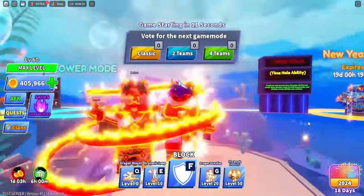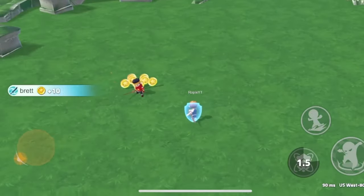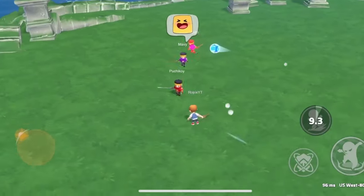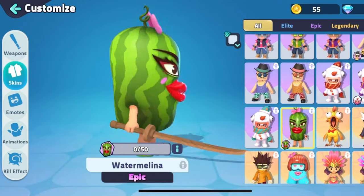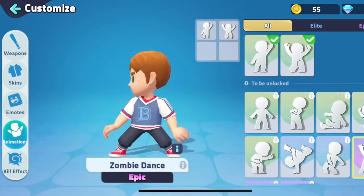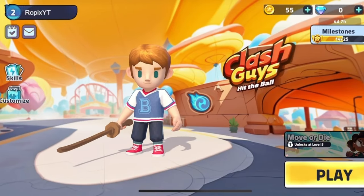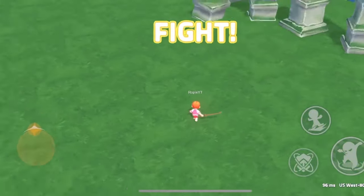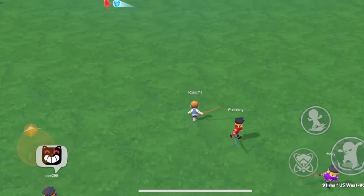Now a quick word from our sponsor: Clash Guys. Clash Guys is a cool new mobile game where you hit a ball back towards other players and be the last one to survive. You can use abilities, dash, and other moves to win. There are dozens of skins like the banana cat, watermelon, and screaming chicken, plus emotes and animations like the zombie dance and salsa. Clash Guys is available on iOS and Android — download it via the links in the description.